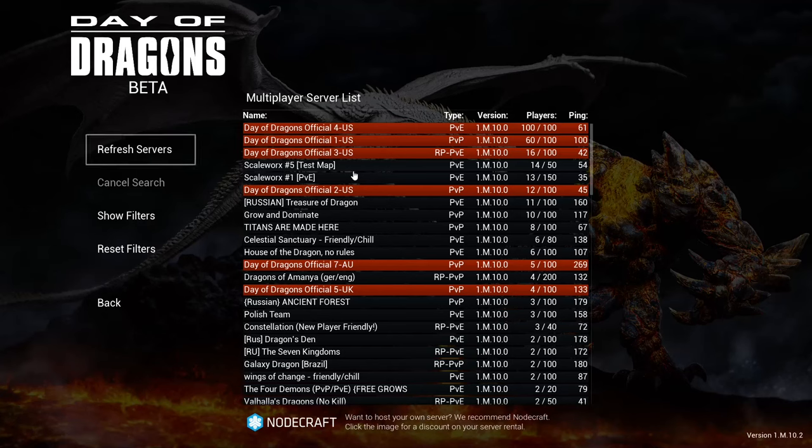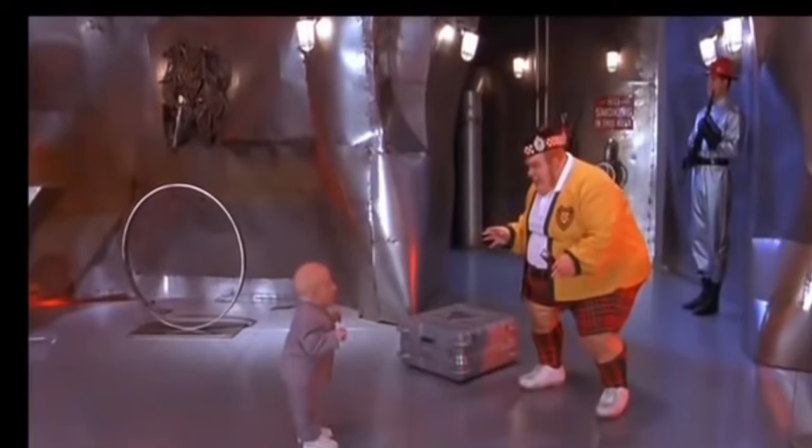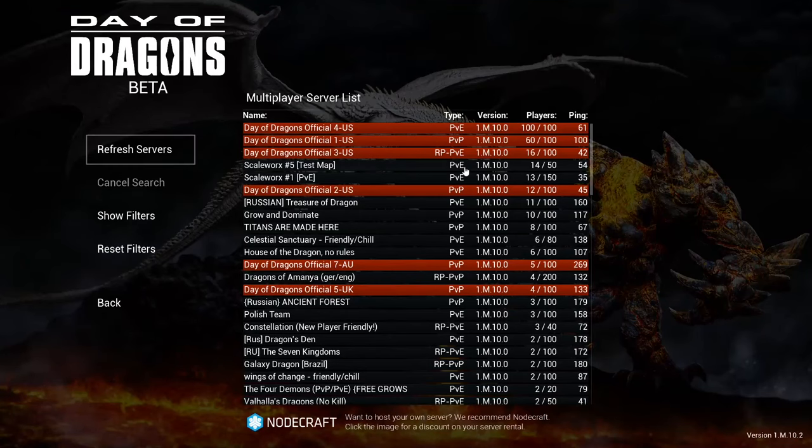Don't think for one second, as a harmless, defenseless baby, someone won't eat you. You can tell what type of server it is by looking on the right. How many players are in the server is here, and your ping is here. The lower the ping, the better.